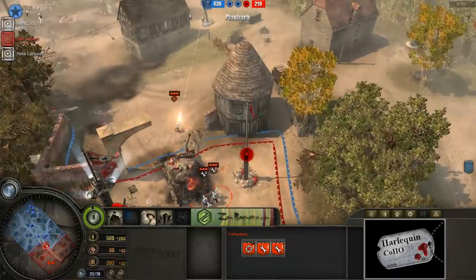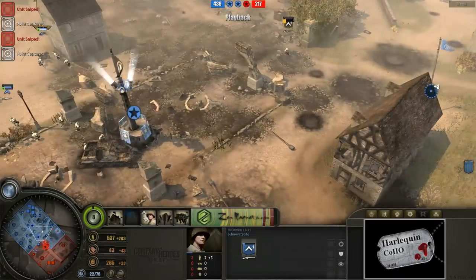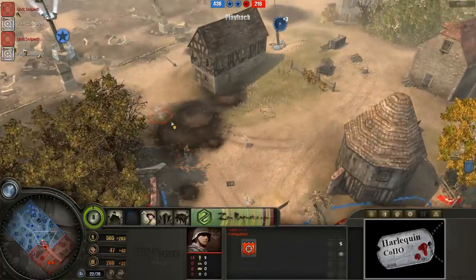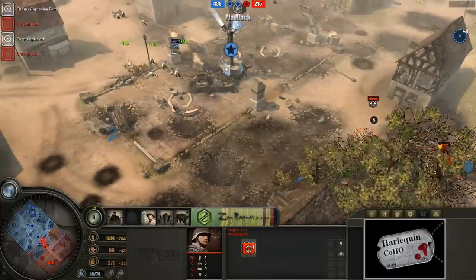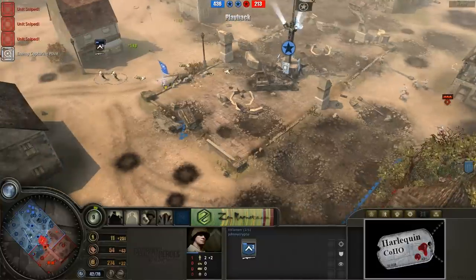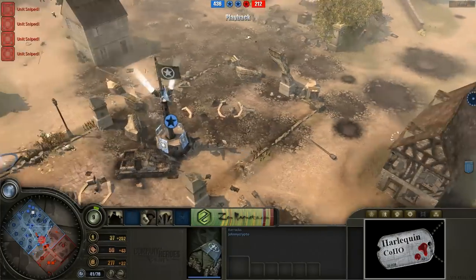Not wasting any time whatsoever. It looks like Pro-Pipe is just going to go ahead and harvest some munitions out of that tank. Meanwhile, it looks like Johnny Krypton is still continuing to get destroyed by these snipers. We've got 7 kills, 33 kills, and 19 kills! These are really, really mean snipers. Look at those snipers — look how much damage they're doing. These guys can barely get away from them without all getting picked off. Snipers just picking off squads left and right.